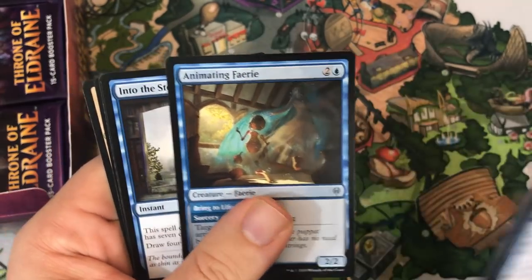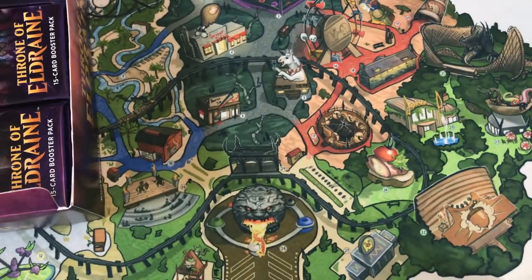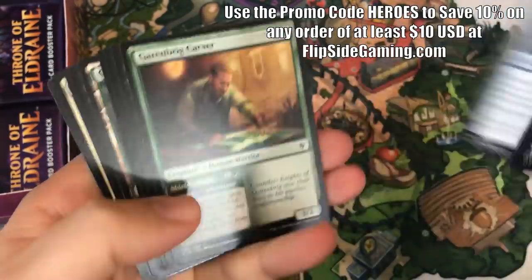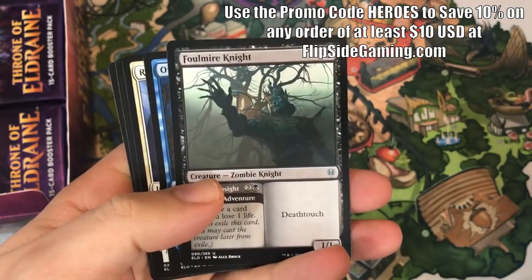Rally for the Throne, Animating Fairy, Into the Story, and Sorcerer's Spyglass — one of the reprints that stuck around in standard. It is a rare, but it feels a little underwhelming to open if you already have copies from previous sets.